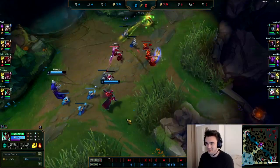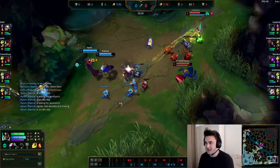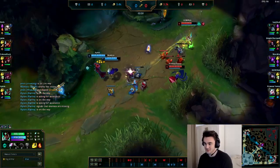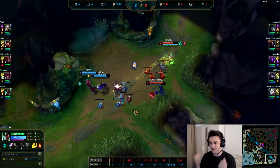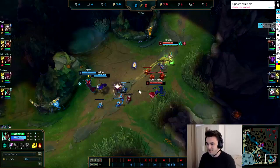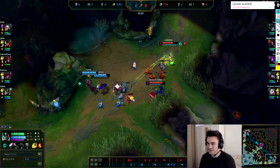We start pushing on the wave but we've lost our positioning again. All of this is so that we get that level two first. The moment we get level two, if the enemy contests us, they instantly die. Right now we're going to get level two before them — they have to kill this minion and this minion, and we just have to kill this one. We're about three or four auto attacks ahead, so if we hit level two and they stand still to hit a minion four times, they are going to die.